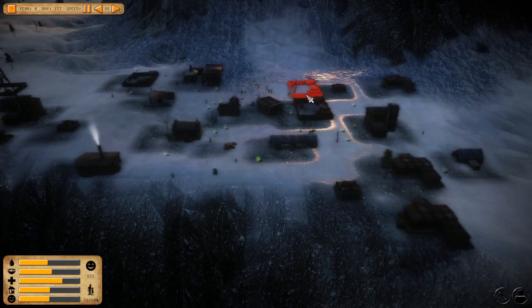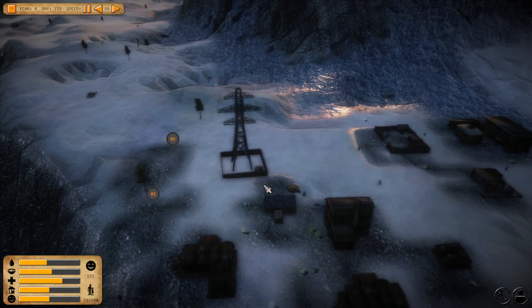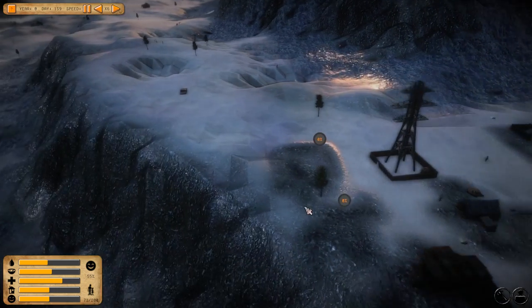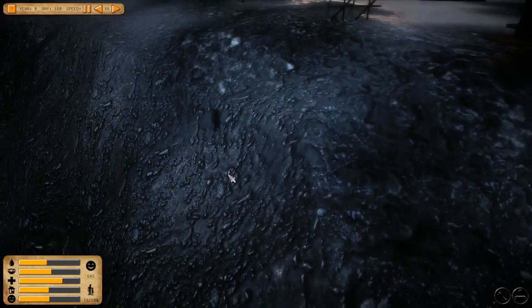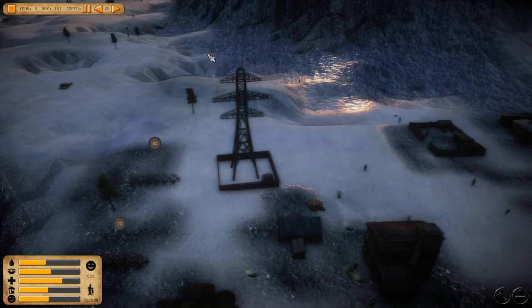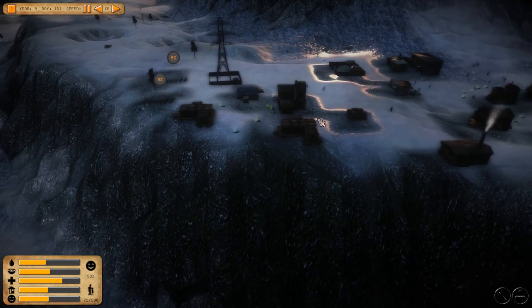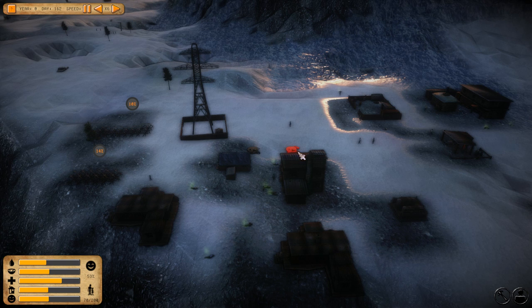We'll put the builder's yard out here so it can expand. Here comes one builder, and two. There's a guy on the cliff — don't do it, Jimmy! You're okay, people love you, Jimmy. But if you do jump, we've got a lot more people that could take your place. Let's build another water well.